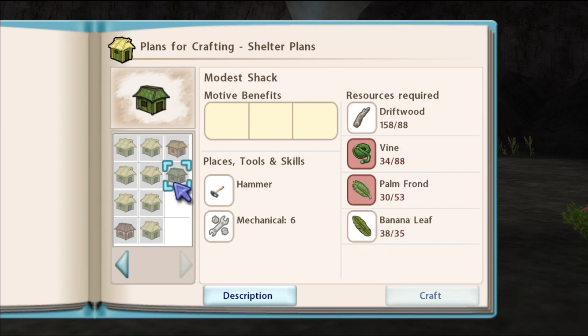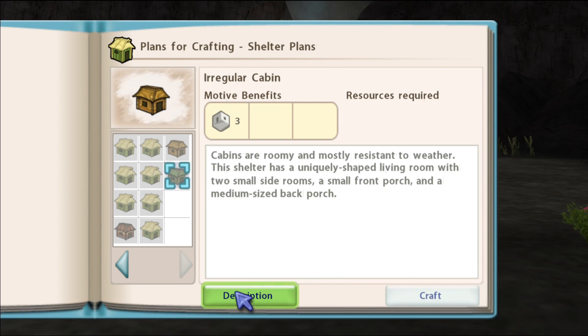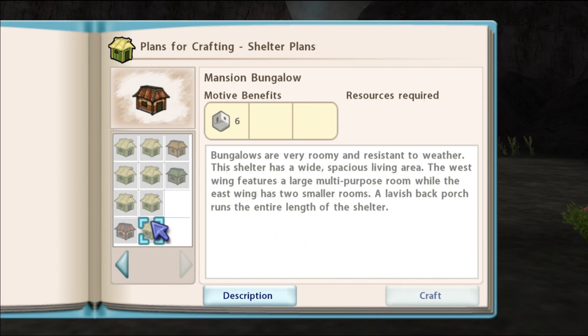We need a way to get sandalwood. I hope there's somewhere to get clay, I'm sure. Irregular cabin - cabins are roomy and mostly resistant to weather. That's nice. This shelter has a uniquely shaped living room with two small side rooms, a small porch and a medium-sized back porch. This has rooms! What's in the mansion?